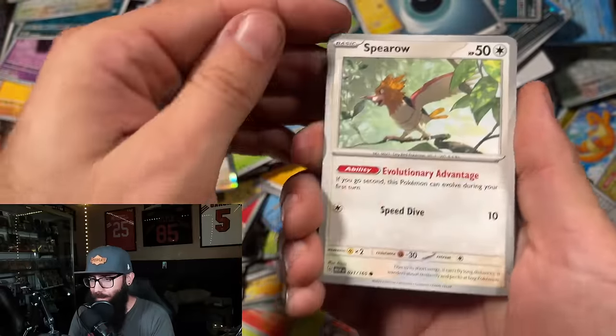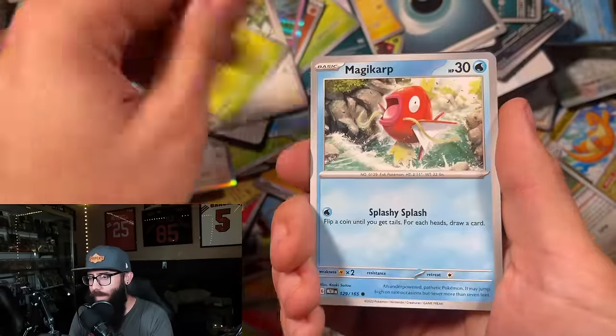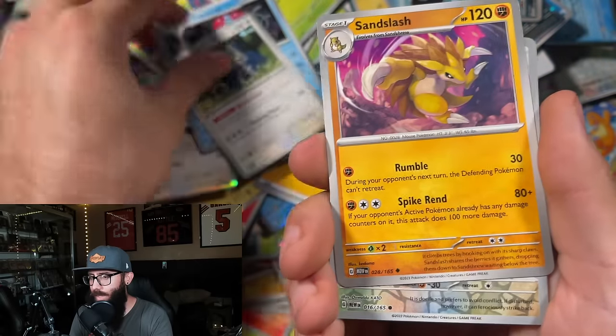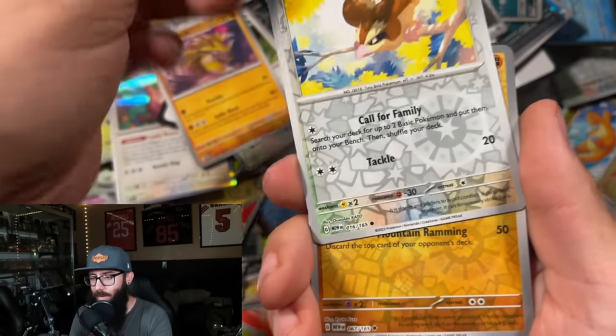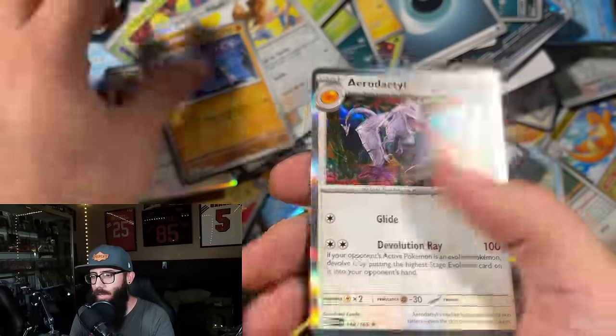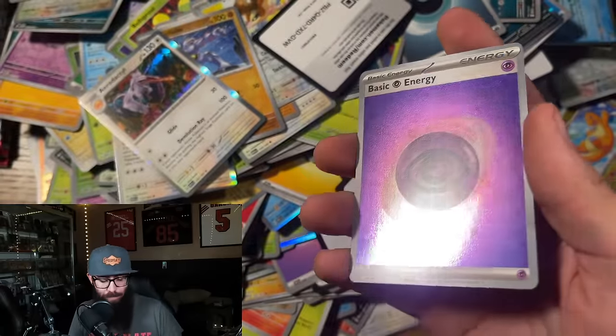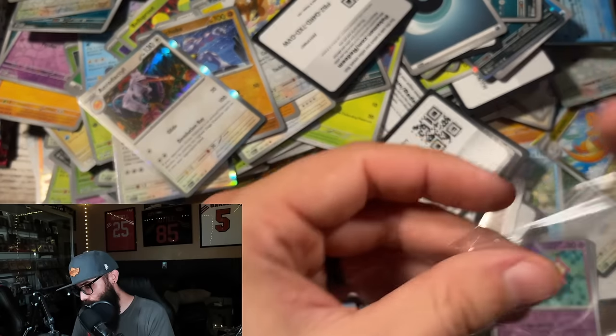All right, here we go — can we get one more banger out of this? Magikarp, Oddish, Tentacruel, Snorlax, Sandslash, Pidgey reverse, Machoke, Aerodactyl. Oh, psychic energy — okay, we're getting the energies though. I'll take it, I'll take it. I'm not going to complain about that.